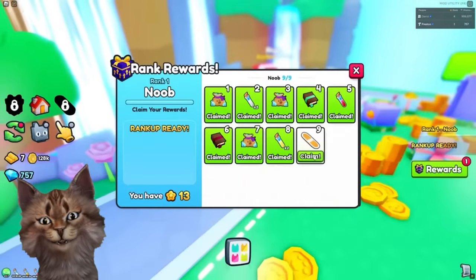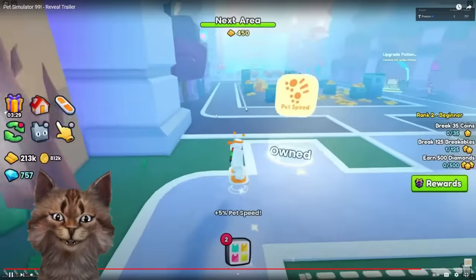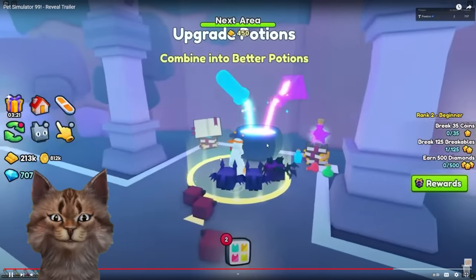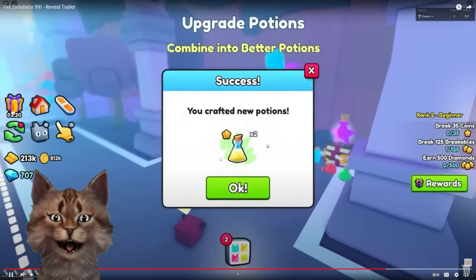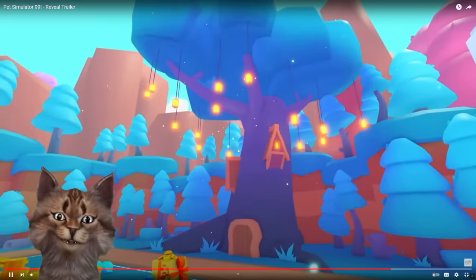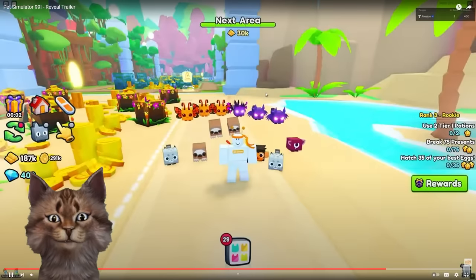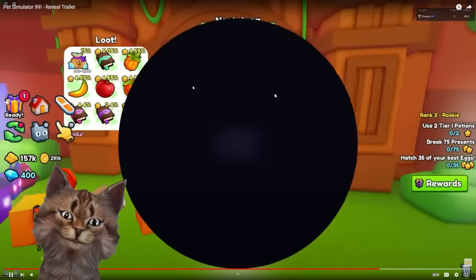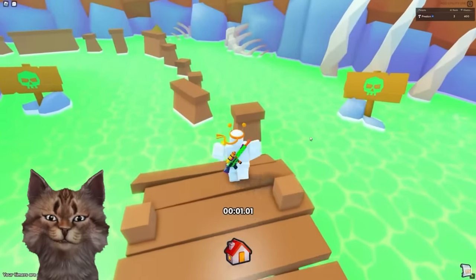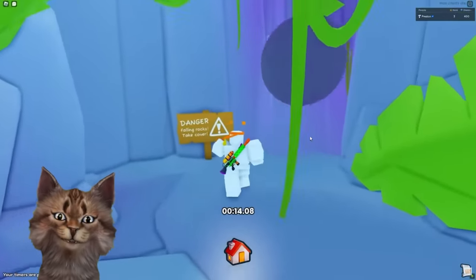But you can buy a random enchantment. Ranking up, and it gives you stuff. You can craft potions — so those are the boosters. Equip more pets — it's like Pet Simulator 2 when you unlock more pets. Is there a parkour? Do you have to do a parkour? Oh, that's interesting.